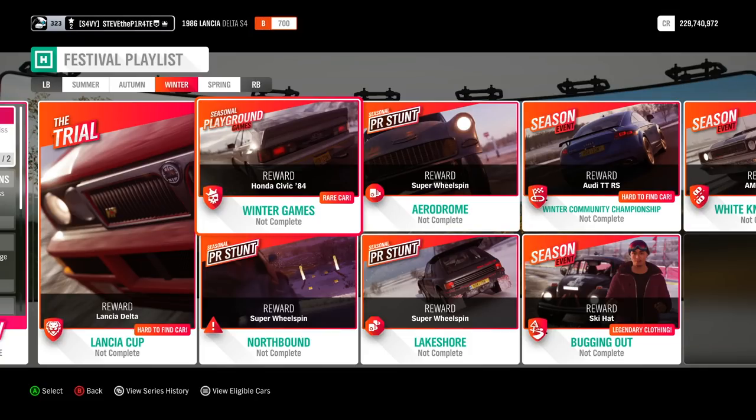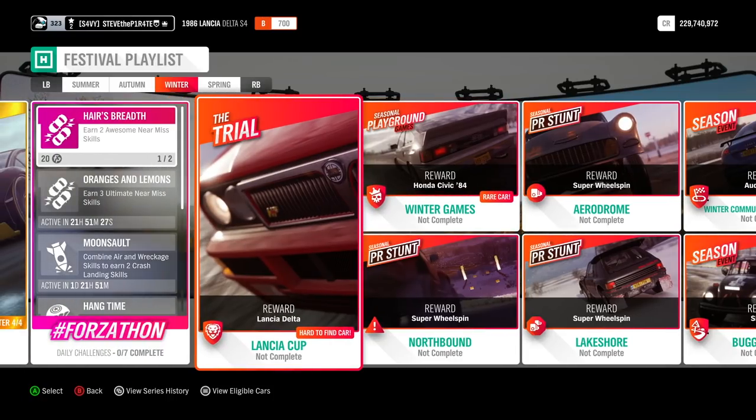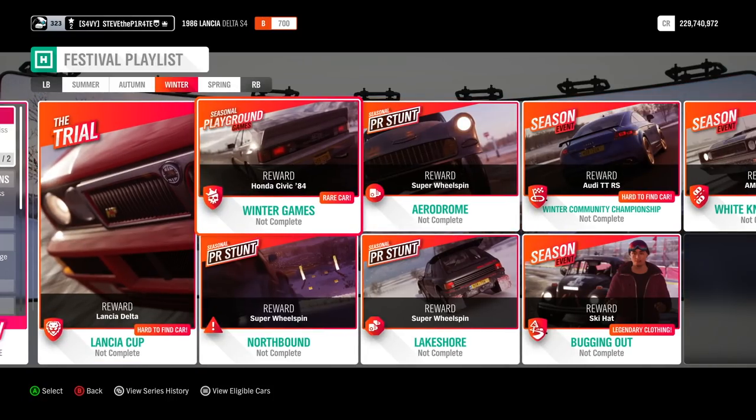The next car you have the opportunity to win is the rare Honda Civic 84. All you need to do is win at the Winter Games Playground Games, which is in teams of up to six against other players. However, the Lancia Cup trial and the Winter Games Playground Games aren't important if you're just wanting to do 80% of the Winter Playlist.